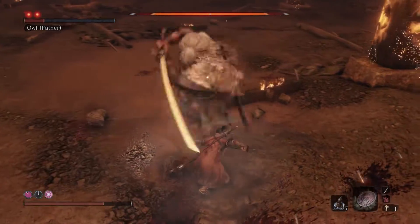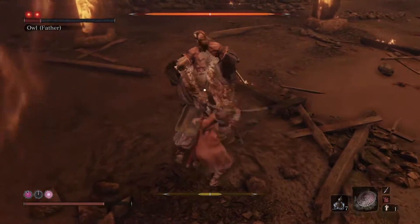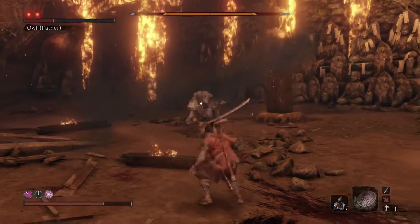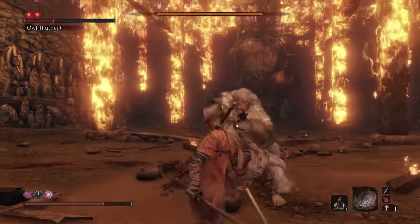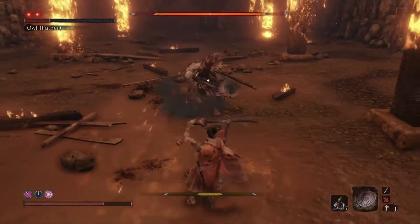Instead, when you see the red kanji symbol appear, wait for him to start moving and then step dodge through his slash. Then it's best to do something counterintuitive. Stand near him. Your proximity convinces Owl to raise his sword above his head because he's preparing for a powerful downward attack, but you are safe for a moment. You can hit him once or twice while his sword is above his head.